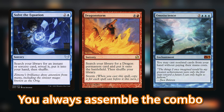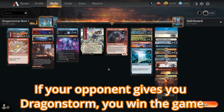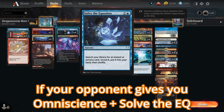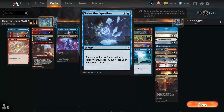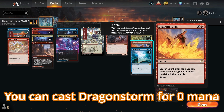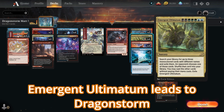No matter what your opponent decides to give you, you will have assembled a combo to finish your opponent off. If your opponent gives you Dragonstorm, you win the game. If your opponent gives you Omniscience and Solve the Equation, you also win the game — Omniscience lets you cast spells from your hand without paying mana cost, so you play Solve the Equation, grab Dragonstorm, and cast it for free. Ultimately, Emergent Ultimatum just leads to a guaranteed Dragonstorm.